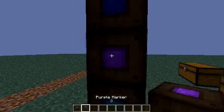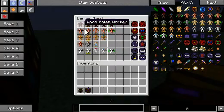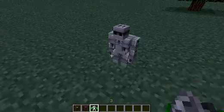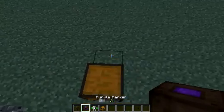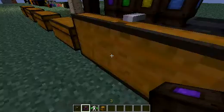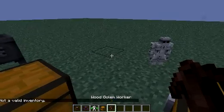So we have a purple marker and we get a golem right now. Let me just get an iron golem guardian, which is strong. So there she is spawning. We have a chest, put it here, put a marker. This is the protector or something like that, so we get a regular one.